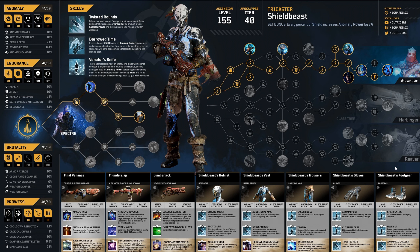Next up we had the Trickster's Shield Beast set. The set bonus is that every single percent of shield you have increases your anomaly power by 1%, equal to the proportion of shield you have relative to your full capacity. So with a full shield bar you get a 100% anomaly power boost. The new mods for Venator's Knife allowed it to spread to nearby enemies on kill, and you could also collect additional shield orbs to boost your shield further — feeding straight back into the set bonus. Whereas the Devastator wants to take damage, the Trickster wants to keep that shield up as consistently as possible.